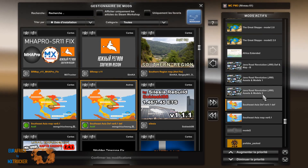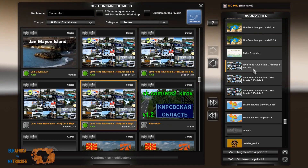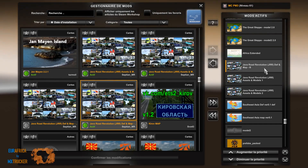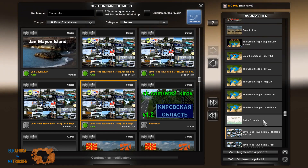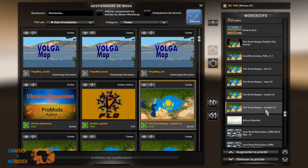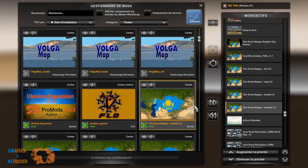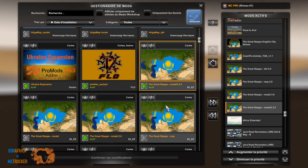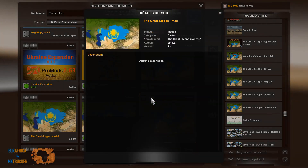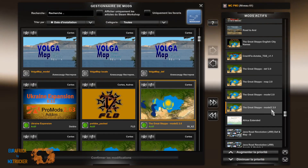On top of that, we get Java Road Revolution: Model 2, Model 1, DEF and Map, letter B, compatible with ProMods, Africa Extended, then Grid Step. As I said, this is version 2.0, so don't make the mistake — do not load version 2.1 because you absolutely need the model2 file.